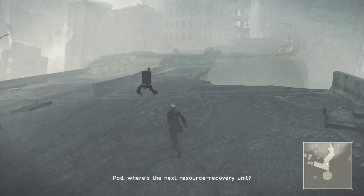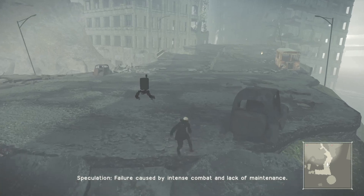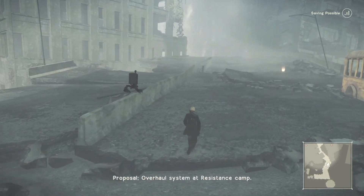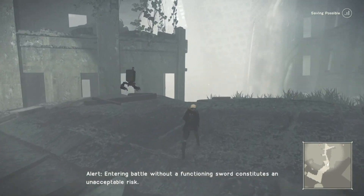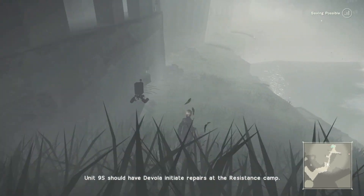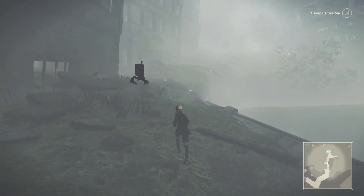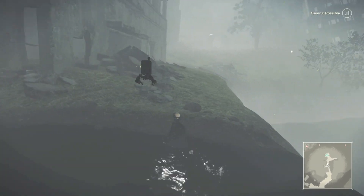Pod, where's the next resource recovery unit? Alert: NFCS failure. Speculation: failure caused by intense combat and lack of maintenance. Near field controls are down? Great. Proposal: overhaul system at resistance camp. I don't have that kind of time. Alert: entering battle without a functioning sword constitutes an unacceptable risk. Unit 9S should have Devola initiate repairs at the resistance camp. Okay, so we need to get ourselves fixed, which we will do at the beginning of next episode.